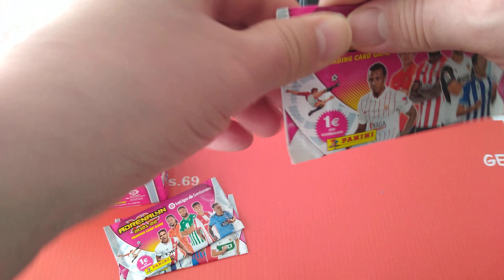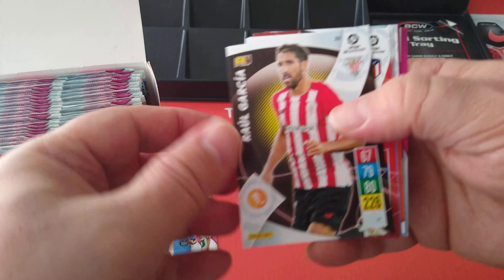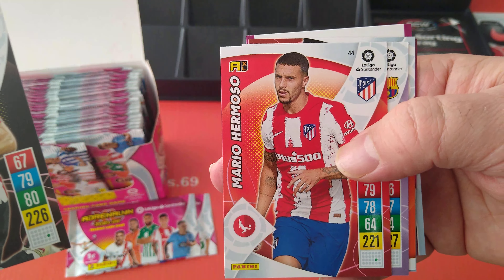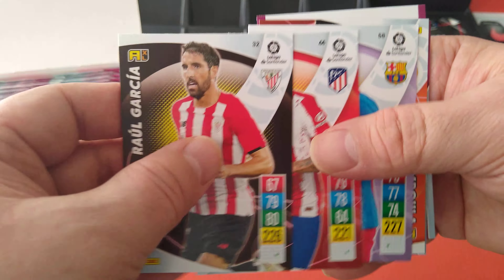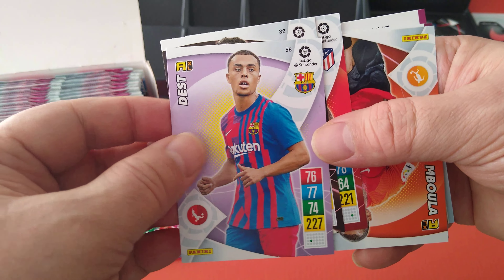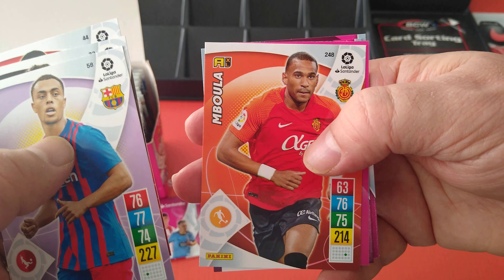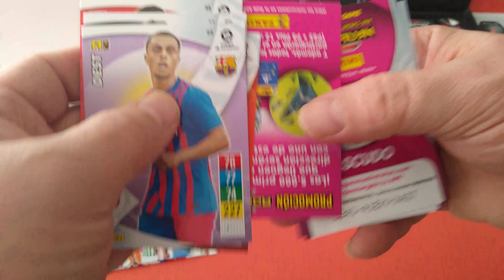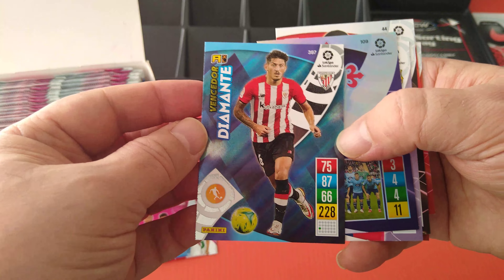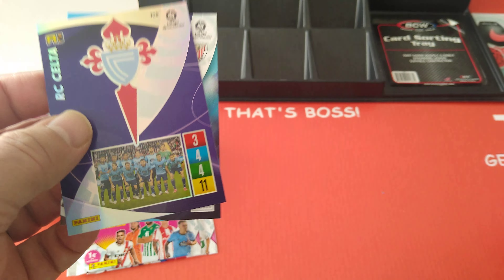Are we going to pull a moment card? I have no idea. Let's see how we're going to do. Here's Raul Garcia from Bilbao, Hermosa for Madrid, Dest of course for Barcelona, and Mbola for Mallorca. Special cards — a diamond, nice one for Bilbao. And here's the badge. Very, very cool indeed.